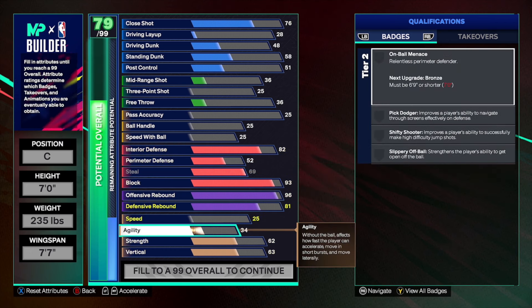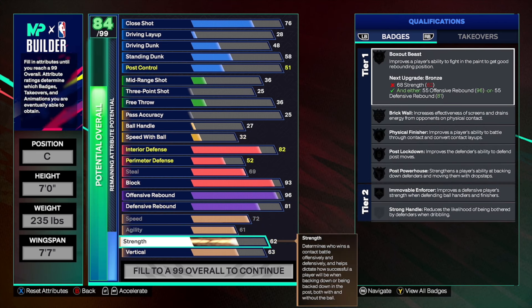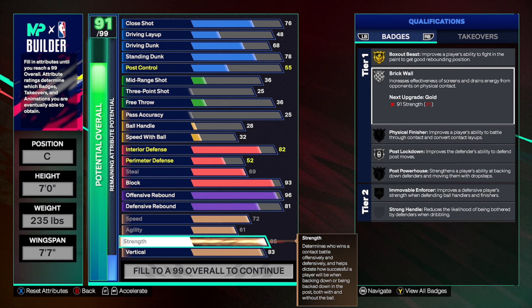Speaking of not being a cone, the next thing we're going to upgrade is our physicals. You are going to max out your speed on this seven foot build, as well as max out your agility. Then you're going to have a massive 85 strength for silver brick wall, and an 83 vertical to give us all the badges — high flying denier on Hall of Fame, pogo stick on Hall of Fame, box out beast on gold, and brick wall on silver. The reason we're not going 91 strength to get brick wall on gold is because your speed takes too much of a hit, and nothing feels worse than feeling slow on a center build.